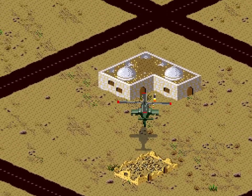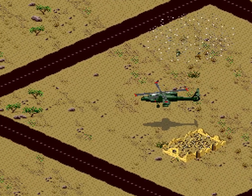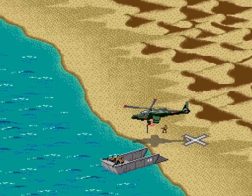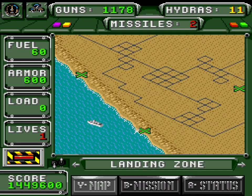With no fuel drums left on the map and me on my last life, I have to make it back to the ocean before my fuel runs out or I have to redo the entire mission — but I managed to make it back to the coast and drop everyone off with 60 fuel left.